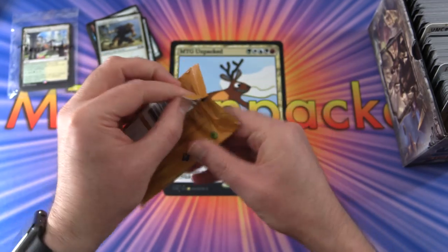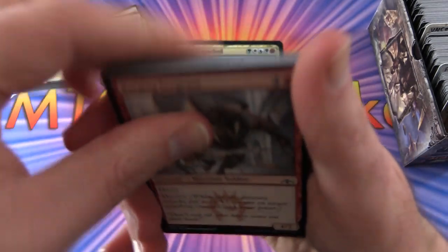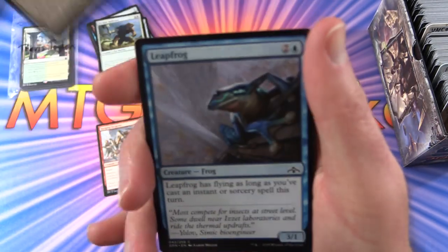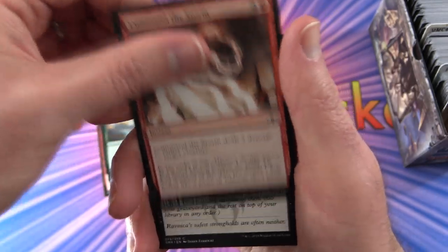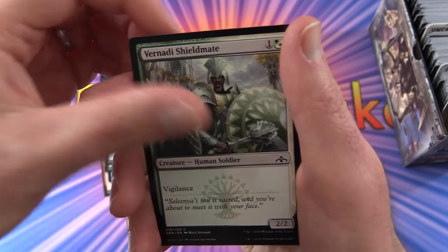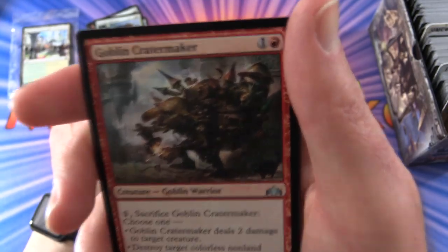Guilds of Ravnica next. We have Barging Sergeant, 10th District Guard, Leapfrog - and I'm grabbing multiple cards here. Child of Night, Urban Utopia, Command Storm, Mythphitic Vapors, Luminous Bonds, Bernardi Shieldmate, Piston Fist Cyclops.